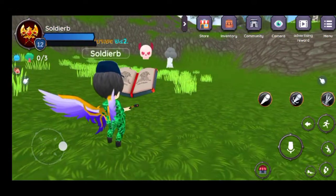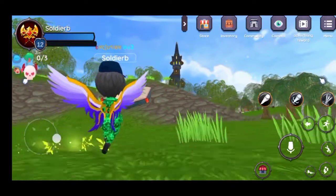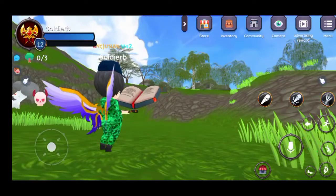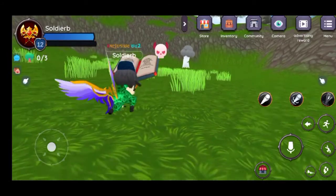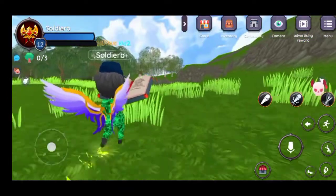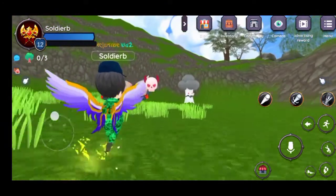Lastly, this is the third skill — or the special attack — which is the most powerful one. If you just press this, that's the special attack, the strongest one. We're going to use it on the boss.